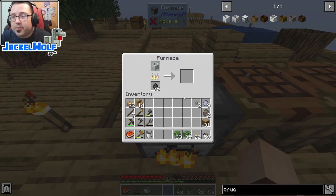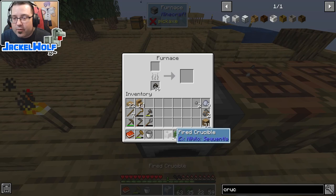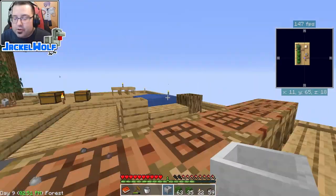Once this is done cooking in the furnace we'll have a proper crucible in our world. There we go — we've got the fired crucible.